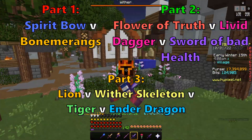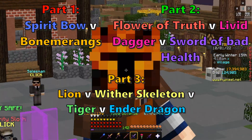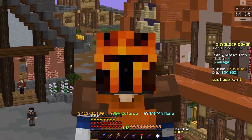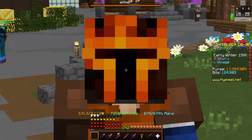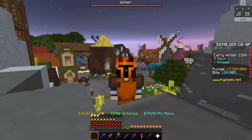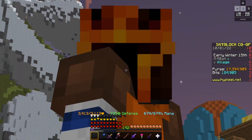Then we're going to be comparing pets to tell you what is the best pet for each different situation. We're comparing Lion Pet with Skeleton Pet, Tiger Pet, and Ender Dragon Pet to tell you what is worth the most for your money. Keep in mind these all have different traits in different situations. I'm also going to be doing armor and other stuff later, so let me know if you want anything else compared. So first, let's start off with Spirit Bow versus Bowmerang.